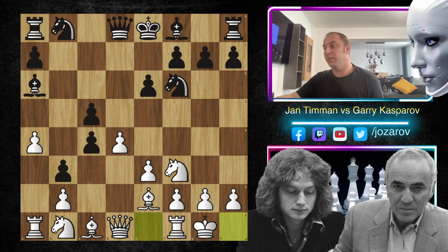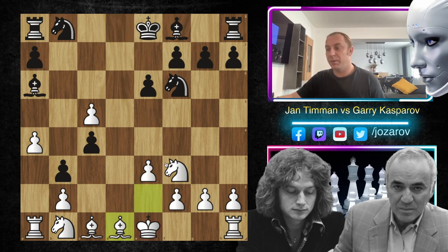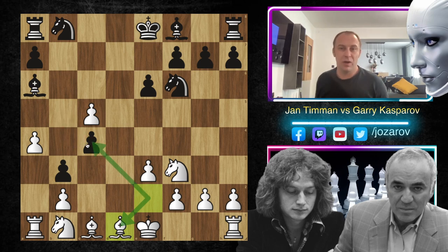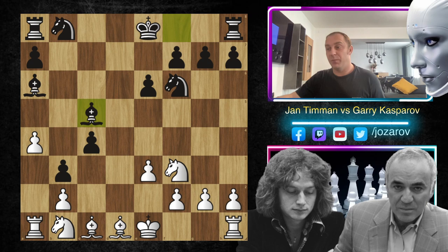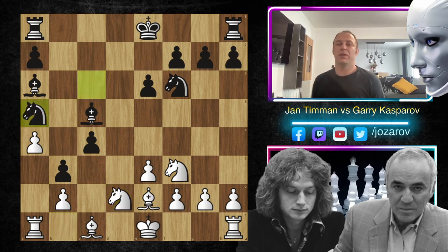In the continuation, Jan Timman castled. If you play here for instance dxc5, then we can simply take queen takes d1, maybe bishop to d1, but when the bishop retreats to d1 it's no longer attacking the pawn on c4. So here we have bishop to c5 as black's possibility. After bishop to e2, again we can play normal development from black's perspective - knight to c6. Maybe you could try knight to d2 to grab the pawn, but with knight to a5 I think black can hang on to this position and protect the extra pawn.